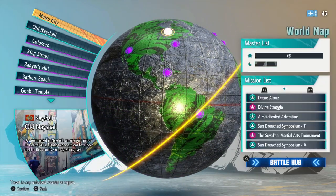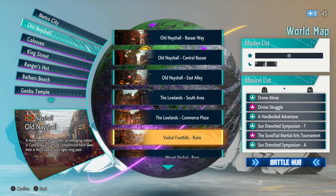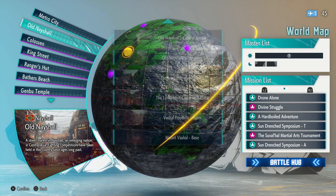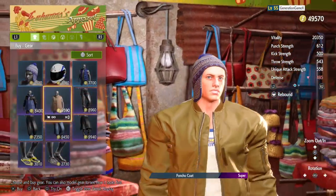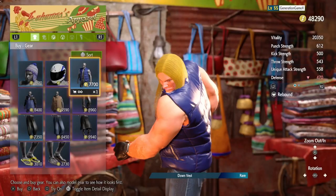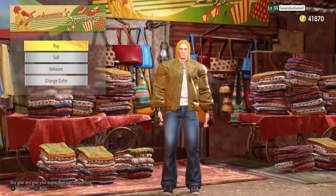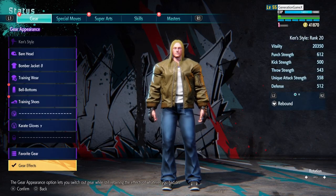You can mainly just make Garou Terry, but if you want the red vest you're going to need Old Nayshaal unlocked in the game. Now that we're in Old Nayshaal, we have to go to the Lowlands Commerce Plaza. There we're going to find the vest that we are looking for. That will complete the outfit — we just need to change it to red and boom, we have our Terry Bogard.